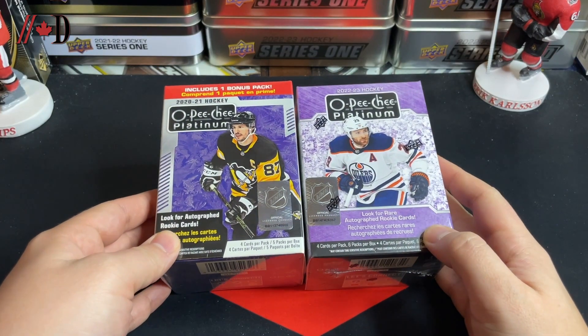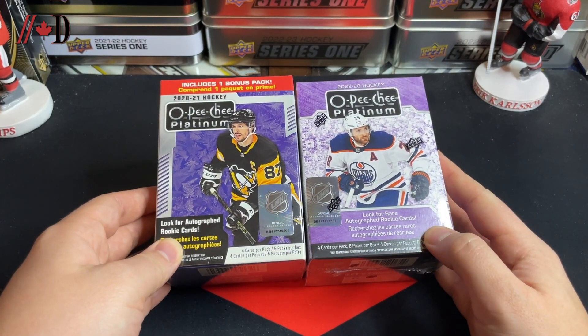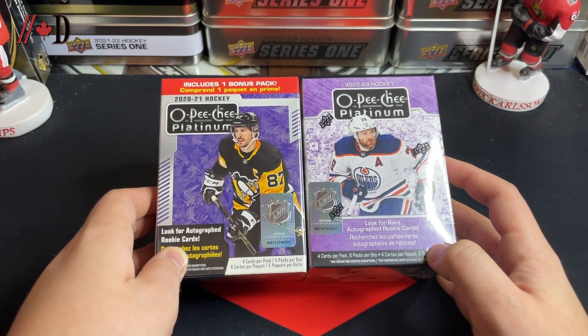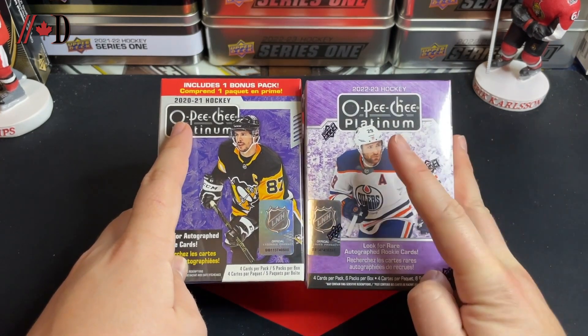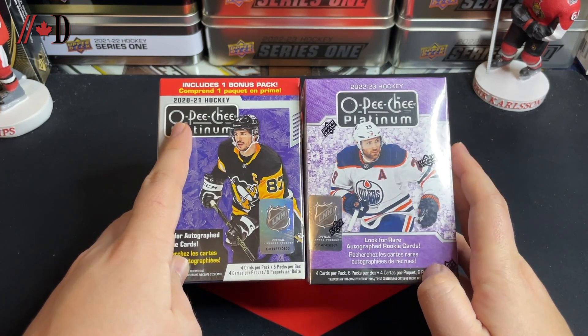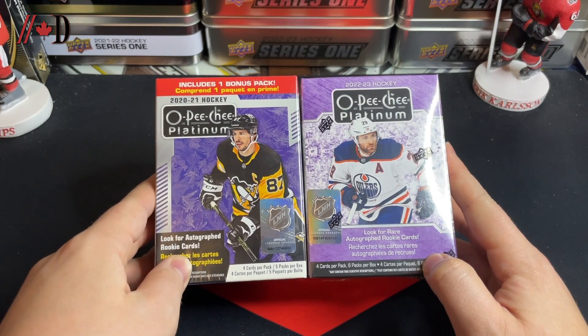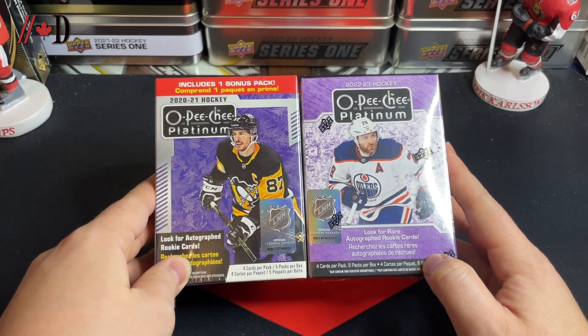Good day everyone, welcome back to the Dyin Sports Channel. It's Brad from TSG Cards and today we've got a blaster battle of OPC Cheap Platinum. Not too long ago we did a 2021, 2022-23 blaster battle of SP Hockey blasters — now we're getting into the Platinum from those two years as well.